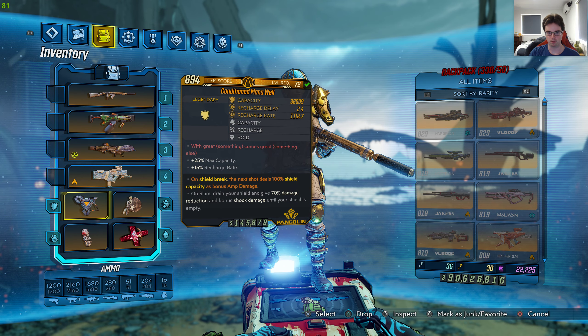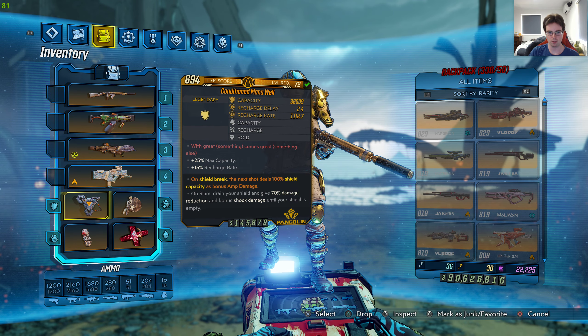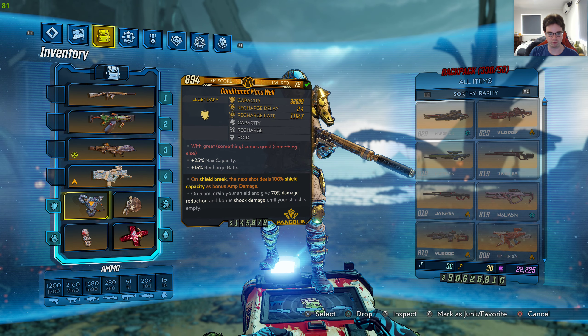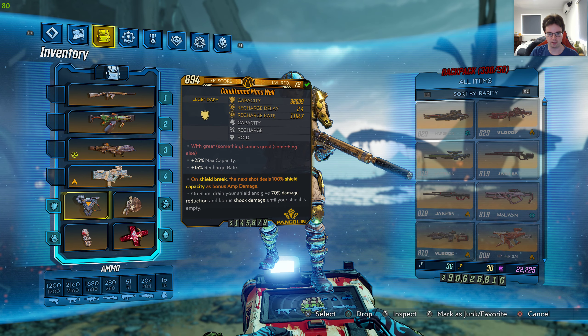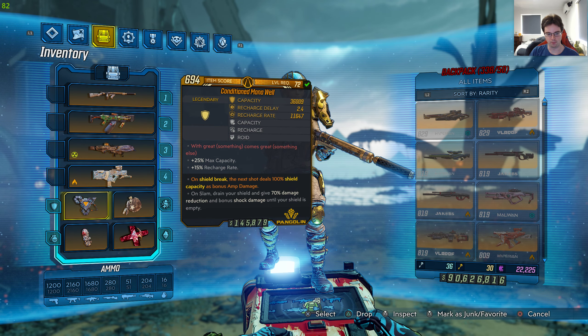It's level 72 with 36,009 capacity, recharge delay 2.4, recharge rate 11,647, capacity recharge and roid. The red text says: with great something comes great something else. Max capacity 25% plus 15% recharge rate, and the anointment is on shield break — the damage shot deals 100% shield capacity as bonus amp damage.